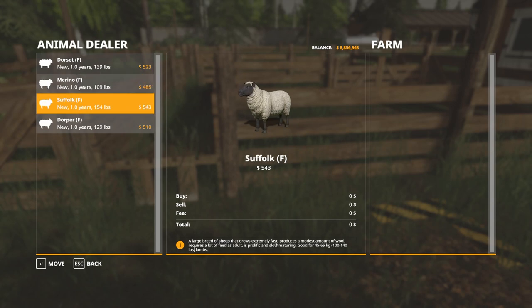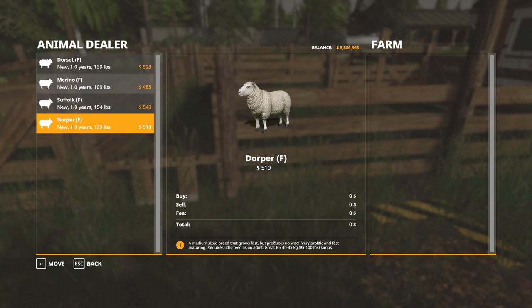This one here is a large breed of sheep that grows extremely fast. It produces a modest amount of wool, requires a lot of feed as an adult, is prolific and slow maturing. You can see the price differences here as well. The Dorper is a medium-sized breed that grows fast but produces no wool, is very prolific and fast maturing, and requires little feed as an adult — kind of like a pig.